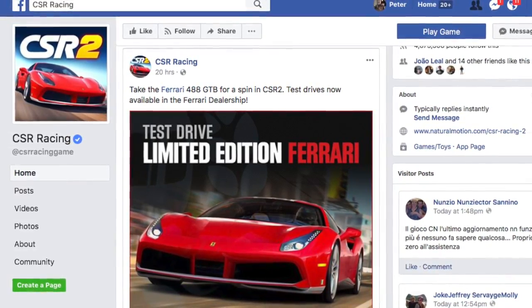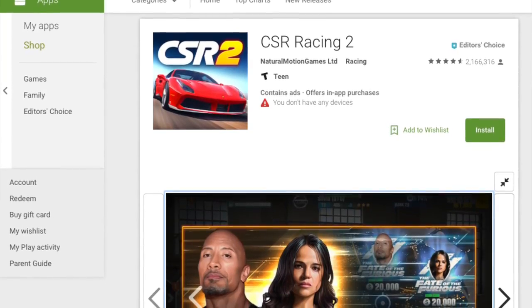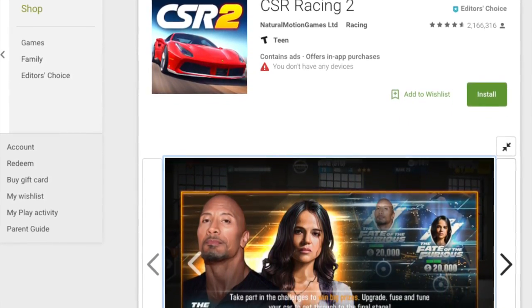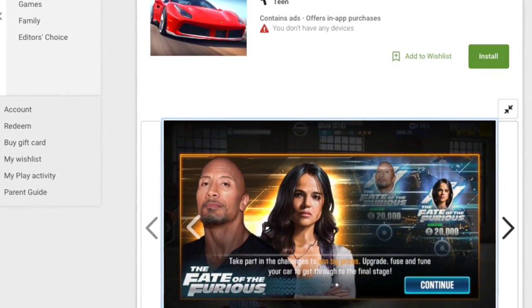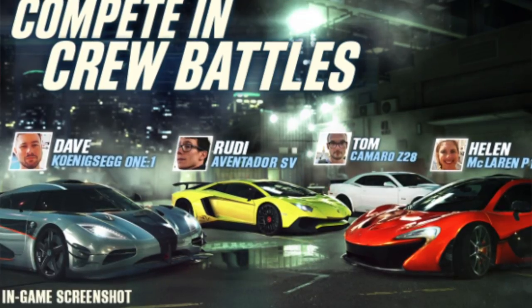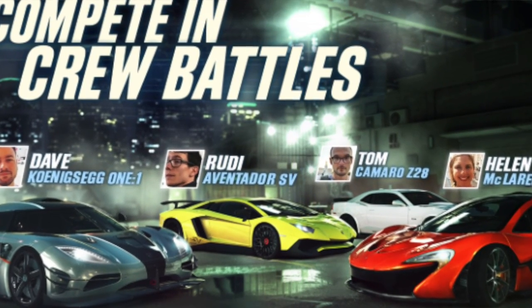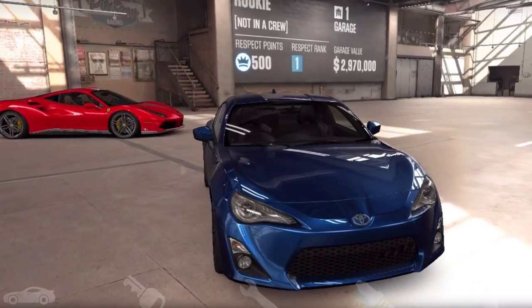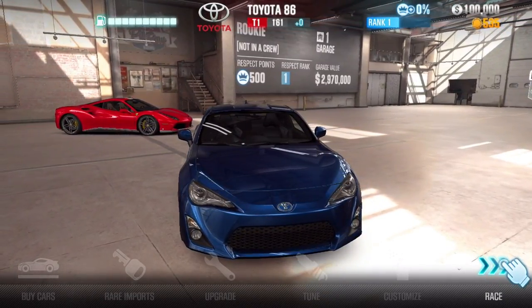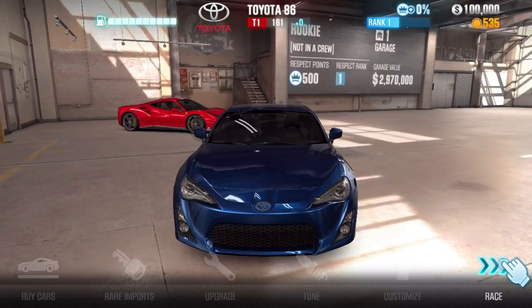We have a brand new Ferrari event in the game to celebrate the 70th anniversary. We have the 488 GTB, we have the Ferrari California Turbo, and we're gonna be taking a look at both cars today, taking a look at what's new in this game, and having some fun on the streets. We got that 488 in the background — she's nice, man. The 3.9 liter V8 Twin Turbo is gonna be a monster for today.